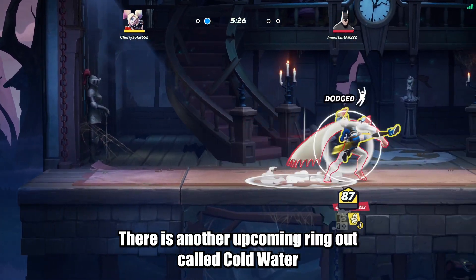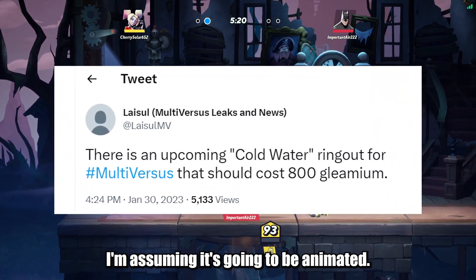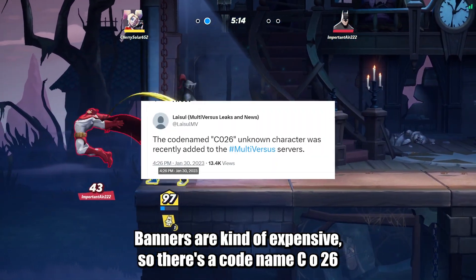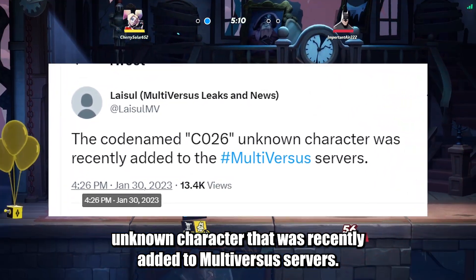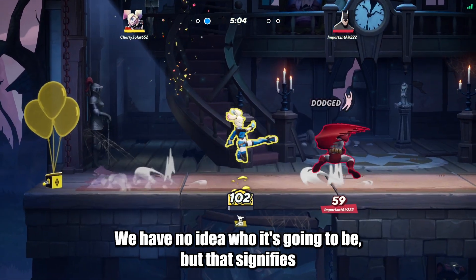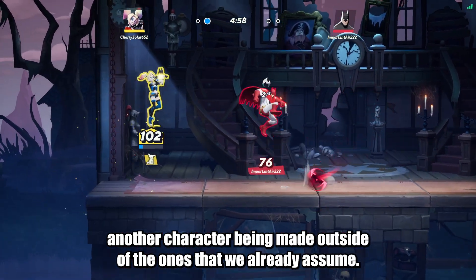There is another upcoming ring out called Cold Water. This ring out for Multiverses should cost 800 Gleemium — I'm assuming it's going to be animated. Banners are kind of expensive. But there's a codename CO26 unknown character that was recently added to Multiverses servers, so that's another character we have no idea who it's going to be. That signifies another character being made outside of the ones we already assume.